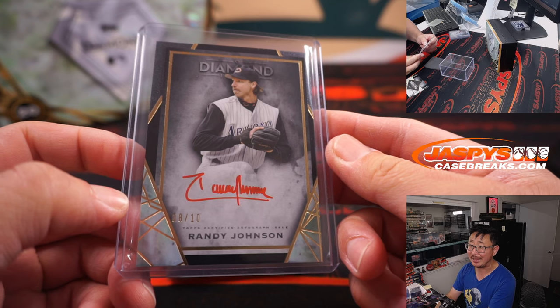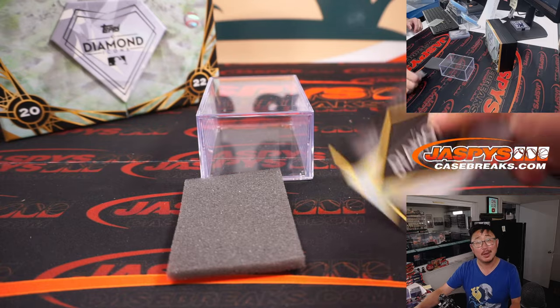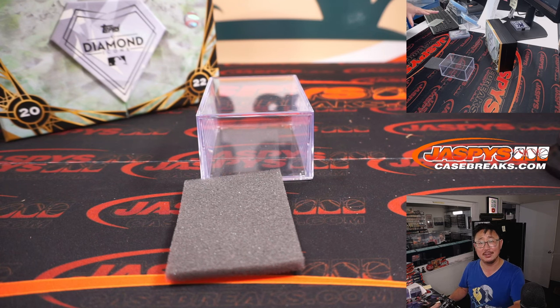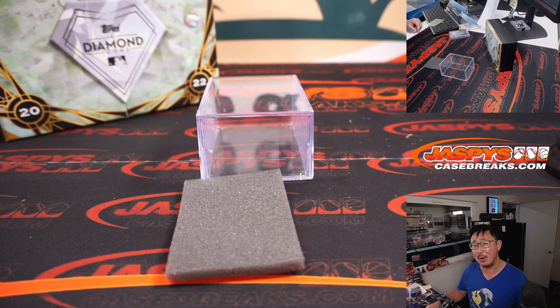Rex Oliver did get a hit, believe it or not. And there you go, gang — another one box break of Diamond Icons in the books. We just scratched the surface of this fresh case. Another one box break in the store — let's get those teams straight up before we pull them for random number blocks, or just wait for those random number blocks. I'm Joe for jazbeescasebreaks.com — thanks for watching and breaking with us. We'll baseball with you some more next time. Bye-bye.